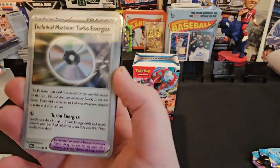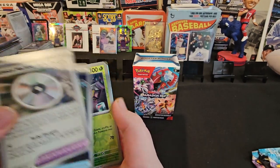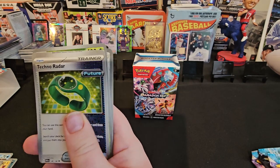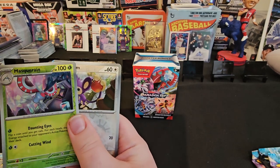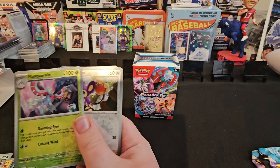179 out of 182. I got one of these yesterday. Technical machine. I have two cards that look like this. Techno Raider. 180. I have two cards I want you to look at — keep this to this side. These are the ones I'm gonna look at.